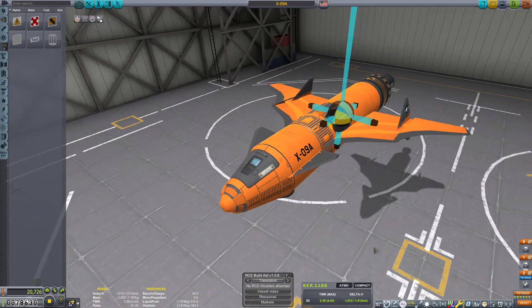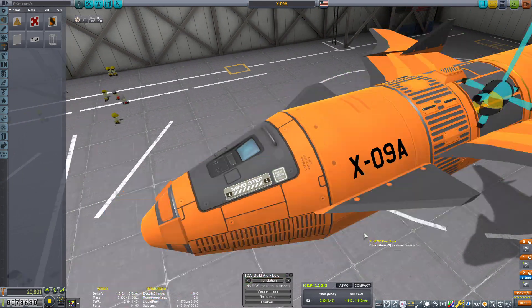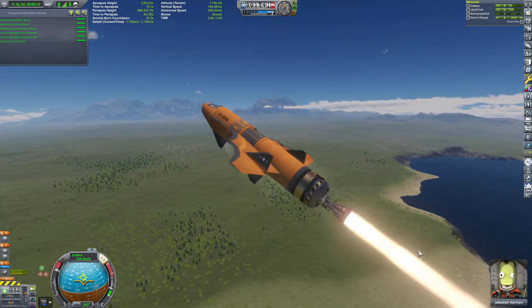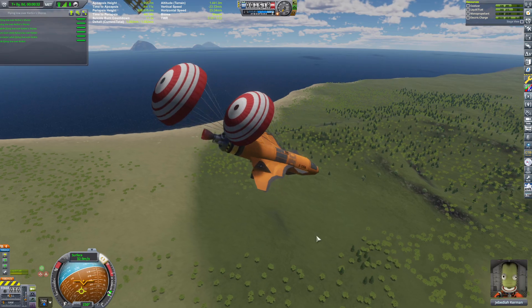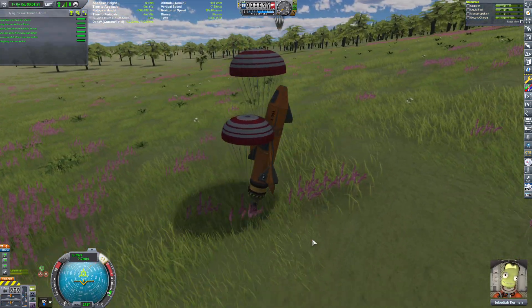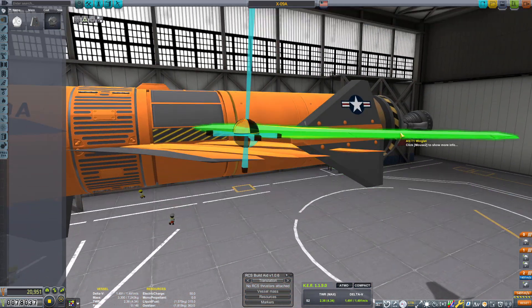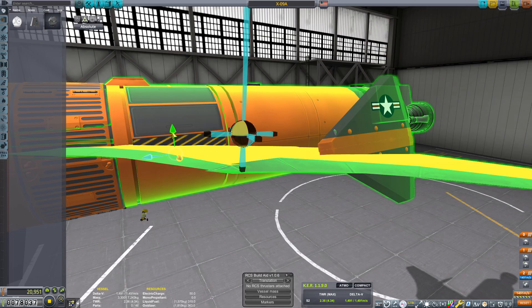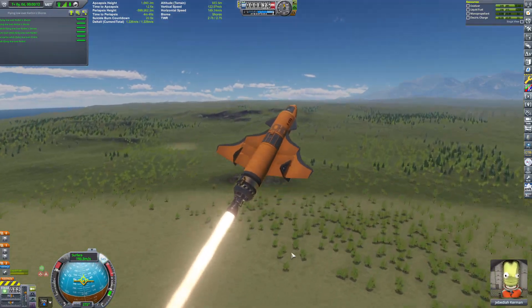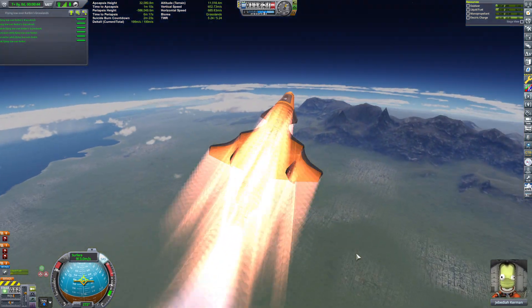The only control that I had was from the vectoring thrusts from the rocket engine as well as the reaction wheel in the command pod. Sadly, test after test after test would prove my theory that while these fins do create a ton of lift, the control is very little — well, technically there's no freaking control. Even with the vectoring of the engines and the reaction wheel from the command pod, there's nothing.